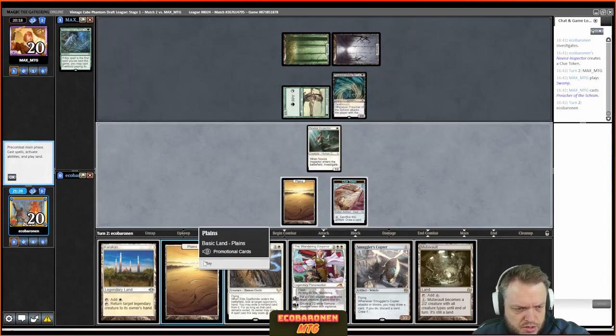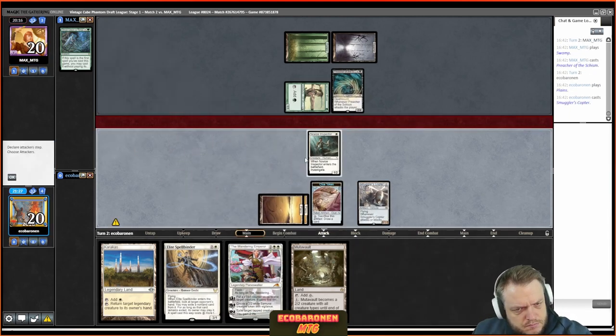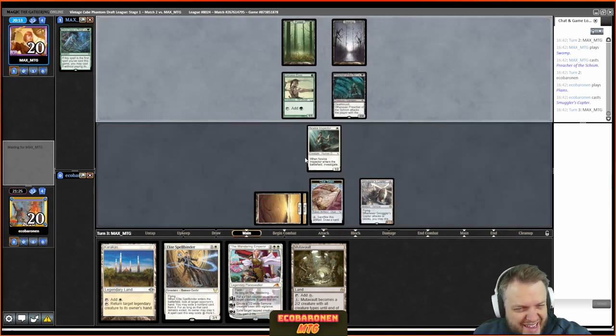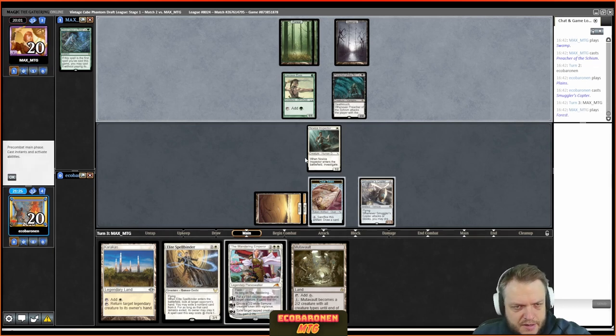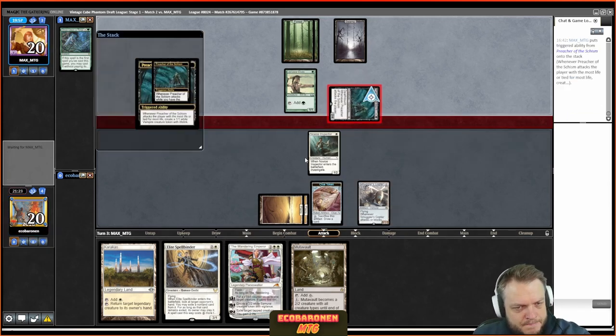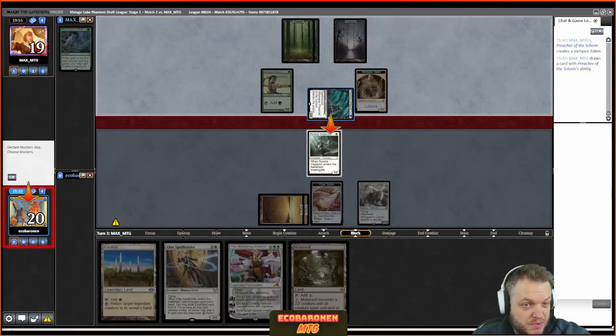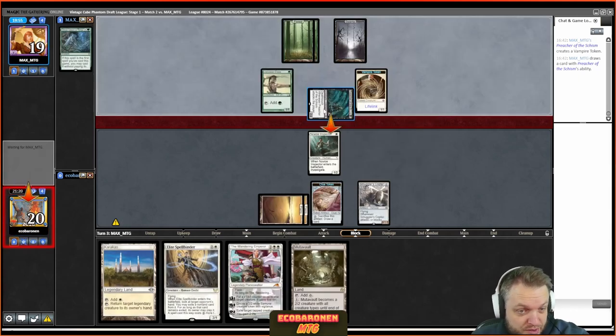The Preacher is a good one. Let's play Smuggler's Copter. The opponent is going to draw an extra card and get a 1/1 lifelinker — pretty cool for the Preacher when life totals are equal. I think it had its breakout in Pioneer in the vampires deck that made it to the PT. It's just a solid cube card — a good three-drop, and if you untap with it you're in good shape.